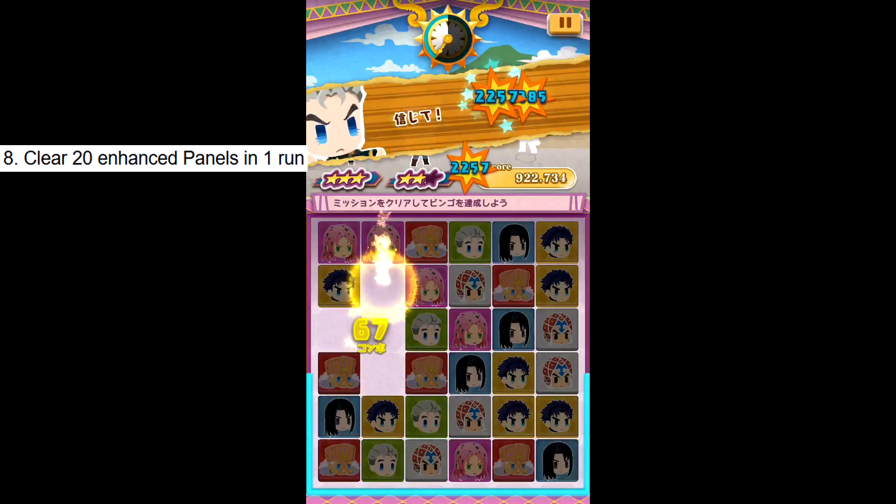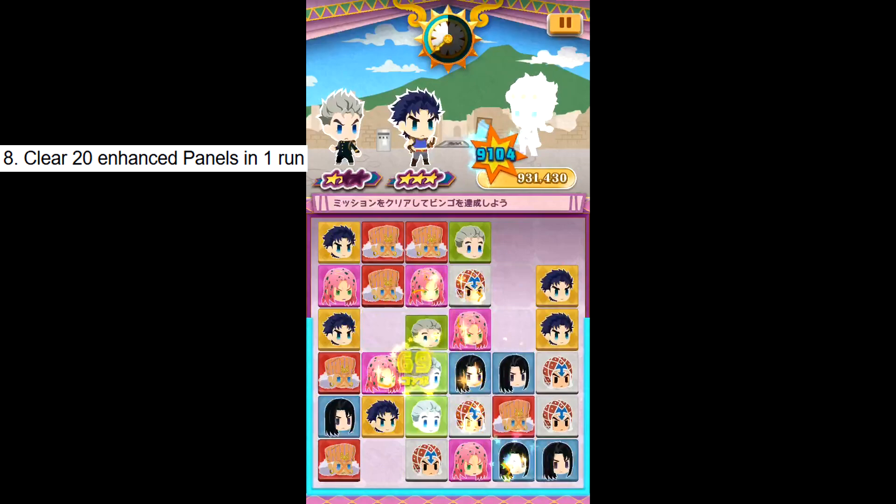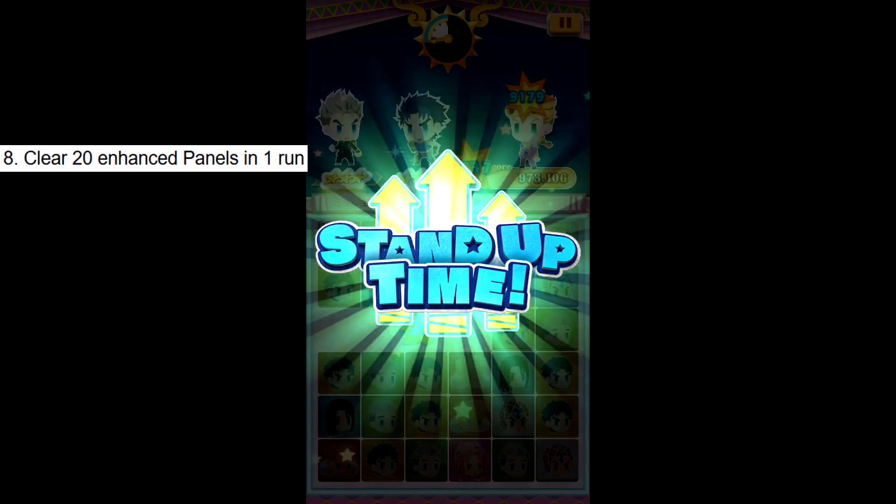Challenge 8: Clear 20 enhanced panels in one run. Enhanced panels are panels which have a lightning effect on them — they deal extra damage and give your team more charge than regular panels. Examples of units that can generate enhanced panels are Koichi, Maria, and Rohan. Just use them and clear 20 of these panels in one playthrough. Challenge done.